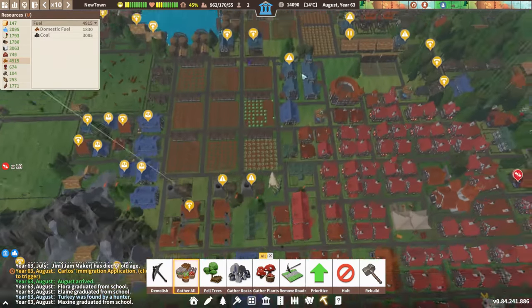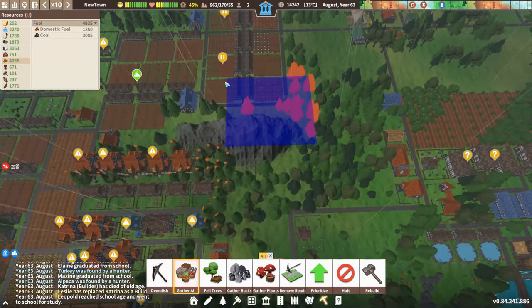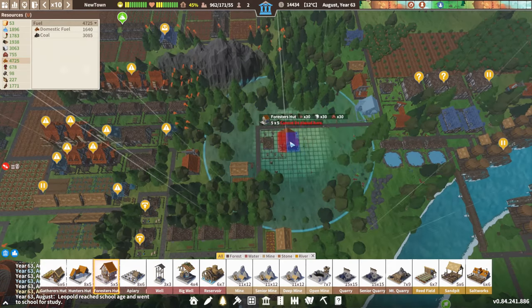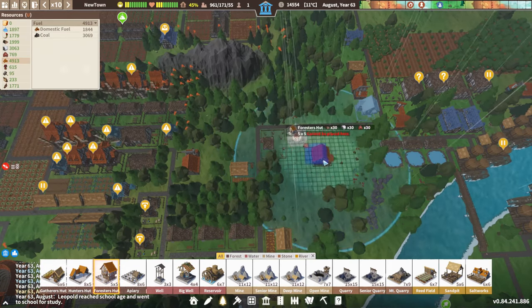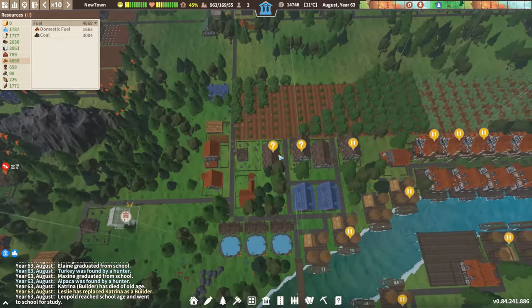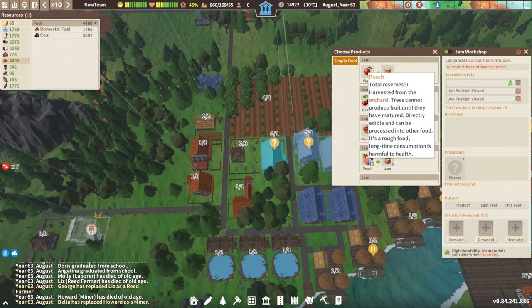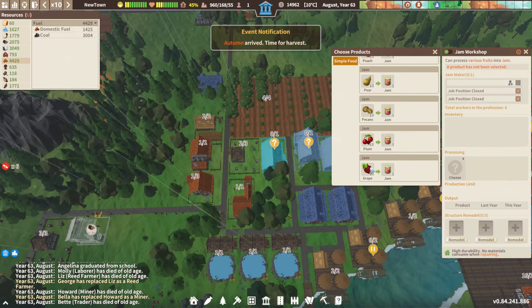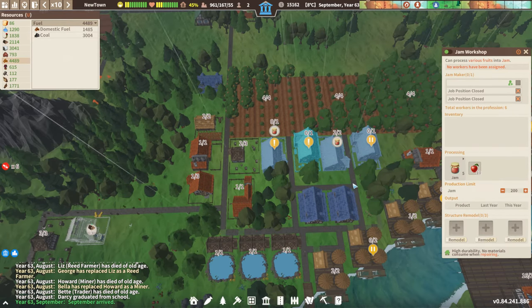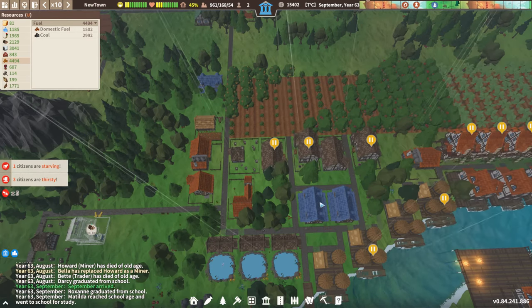We need to gather wood in here again. We should put in a forester's hut right there just to keep that apiary up and running. We only have apple — we have no people to work them. That's fine — nothing I can do about it.